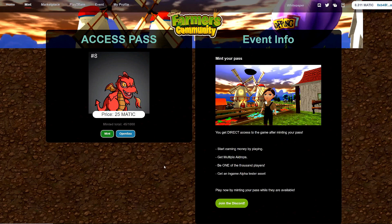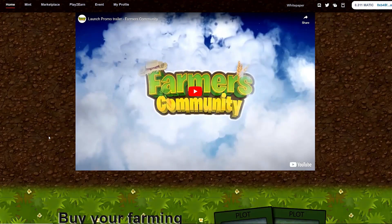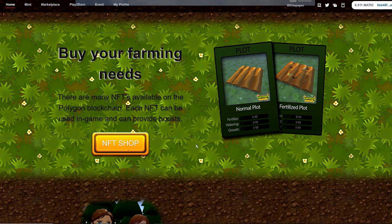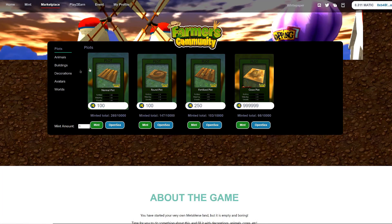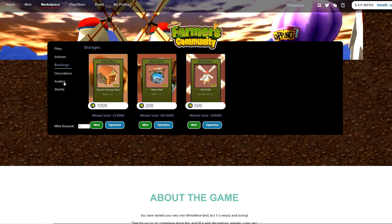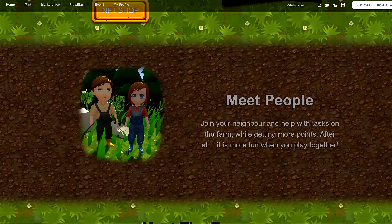We're about halfway to 100 so the price is still reasonable — it is very early in this game. Each NFT can be used in game and provide boosts. If you click on the shop you can grab plots, and you have to get these in FCT. You can buy animals, buildings, decorations, avatars, and worlds — some are still up and coming, but there's already a lot you can grab and use right now.